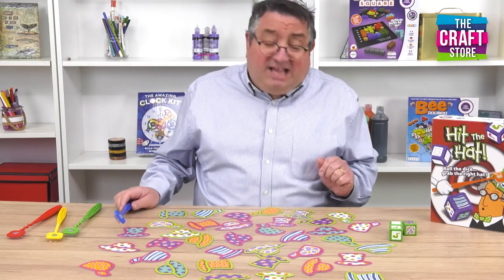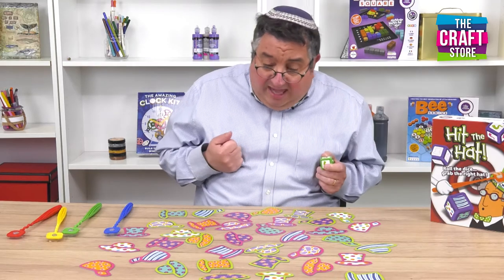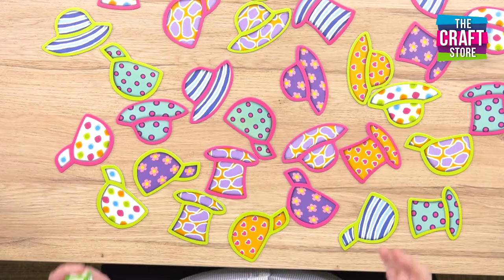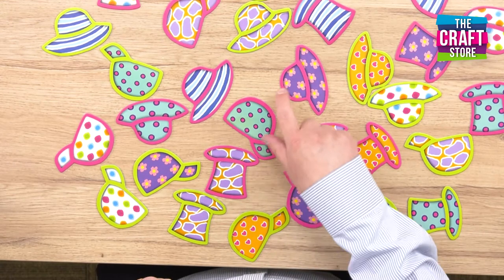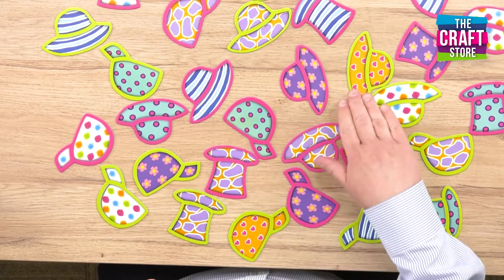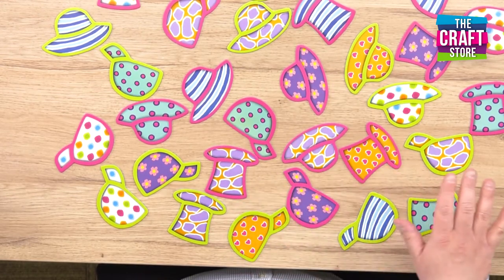We're going to decide that with these dice. Now if you look at the hats that we've got here, you'll see that they all have three properties. They have a type of hat, they have a pattern, and they have a border colour. There are two different border colours, three types of hats, and six different patterns.